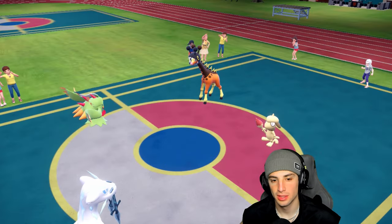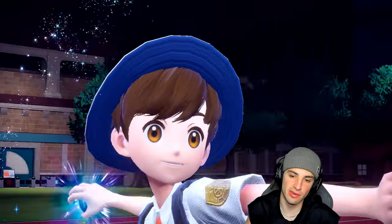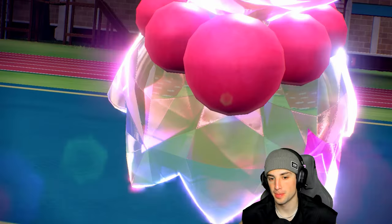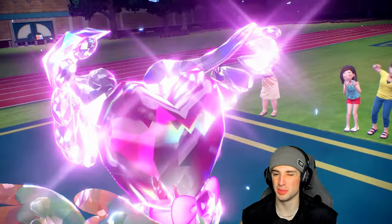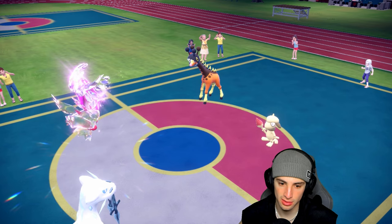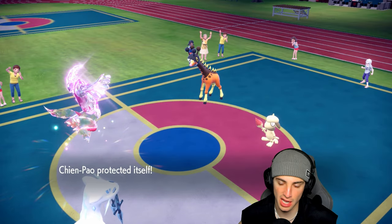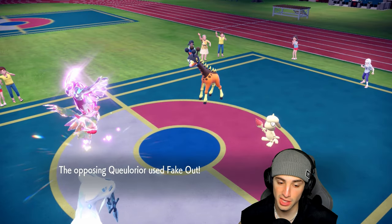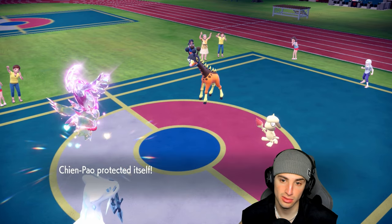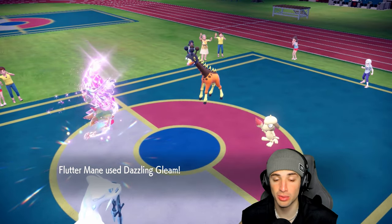I should Protect Chien-Pao and Terastallize Flutter Mane rather than Terastallize Ghost and read the Fake Out. I think Follow Me is playing rather than Fake Out. This could be good for us — leaving Smeargle on the field means we can waste Trick Room turns. They did go for Fake Out, so I could have doubled down into Farigiraf with Ice Spinner and Moon Blast.